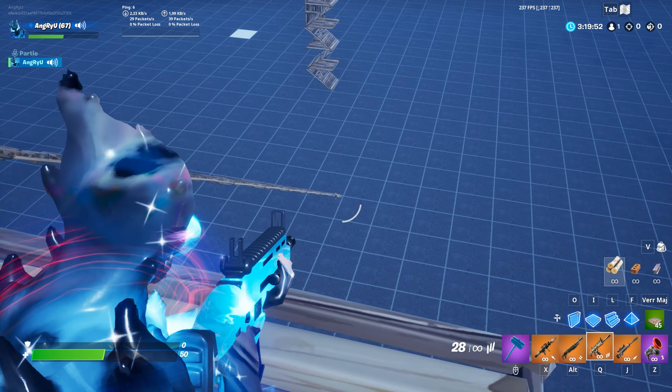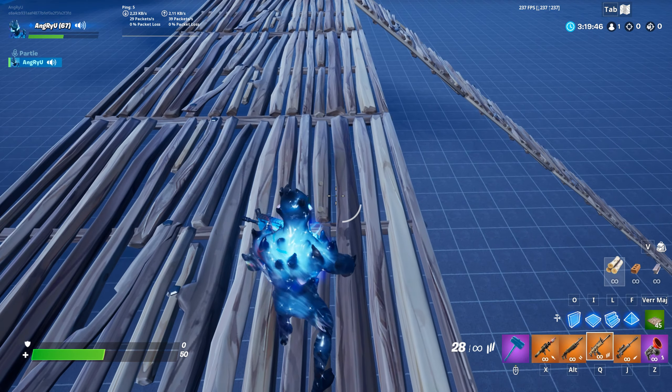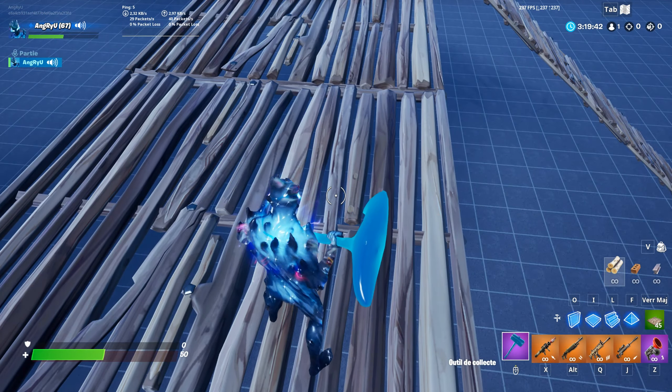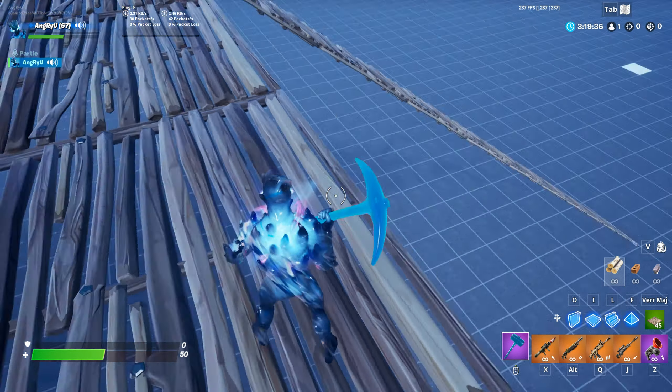So here are the basics. If your building is destroyed from the ground, from the base, you cannot build anymore but you can still edit and you can still damage the structures.